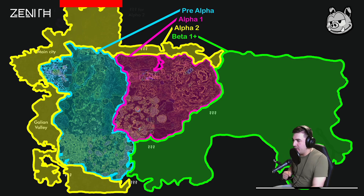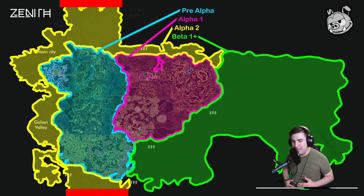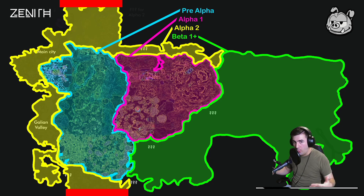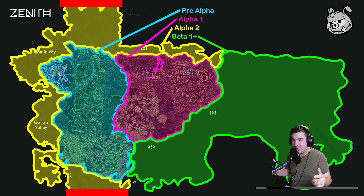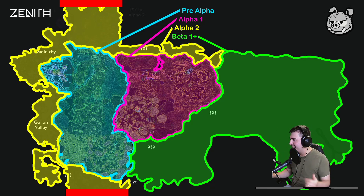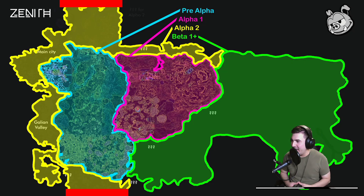One last thing I noticed on the map — there's a hard cutoff at the top and at the bottom. So there might be an expansion going north or south of those two lines, possibly the world wrapping around itself, or it could simply be that they didn't have room to fit it all on the map and there's just a bit more above or below what we can see.